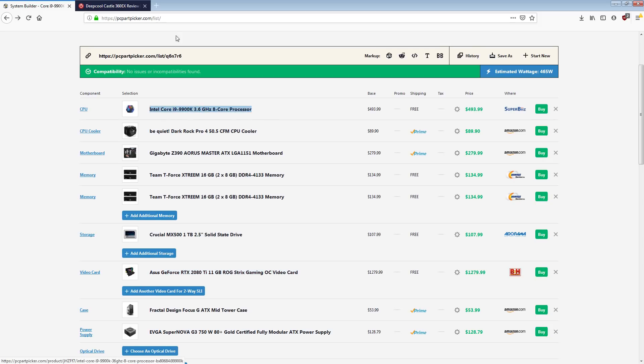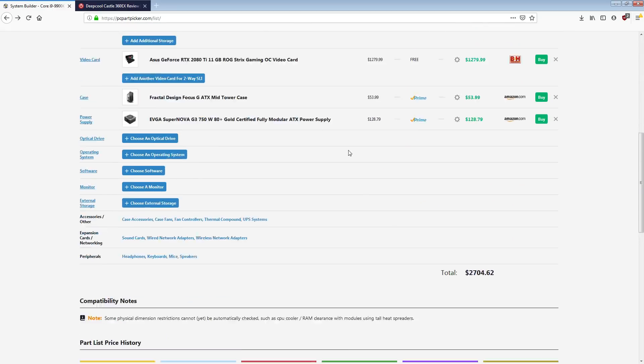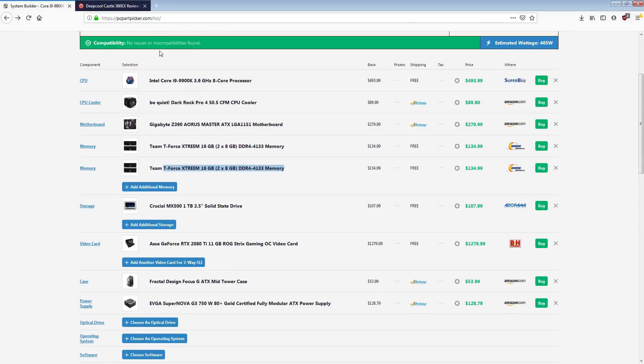To help the 9900K out, we also have some nice DDR4 memory and a motherboard. This is 32 gigs of RAM — if we were running 16 gigs I would go for a different motherboard. You don't need 32 gigs for gaming. This is already very much into the diminishing returns area, and in my opinion quite excessive if you're just going to be playing games — the excessive gaming build by Buildzoid, basically.